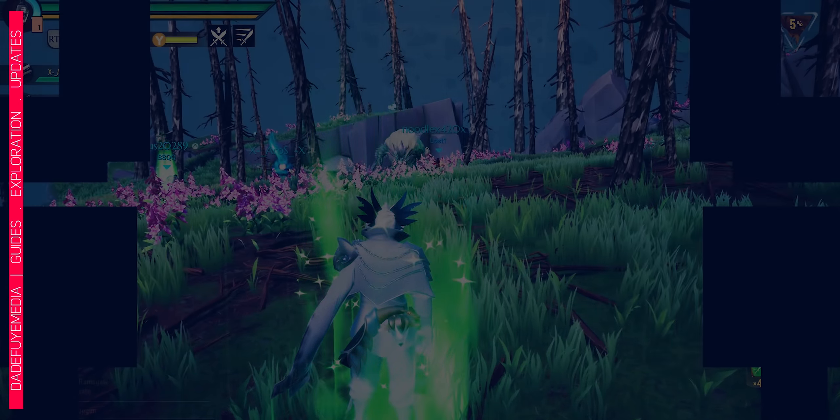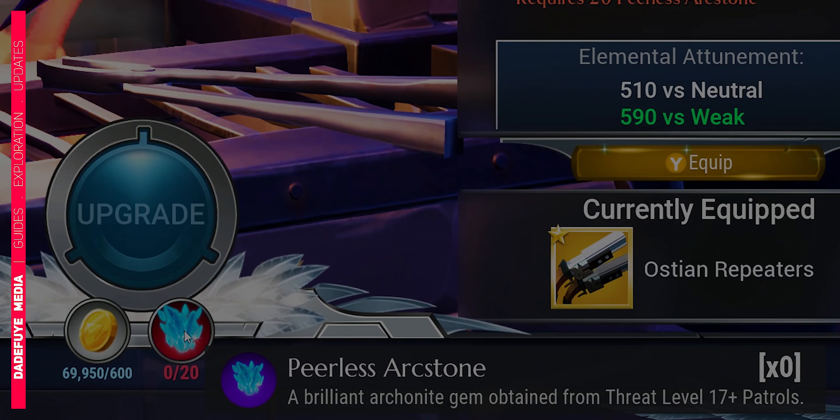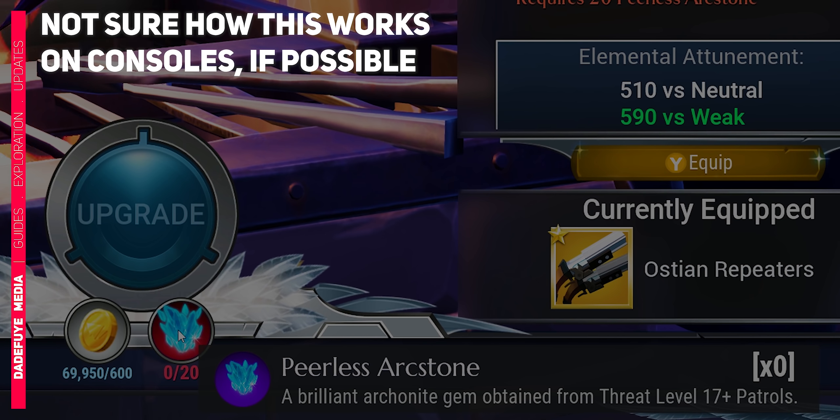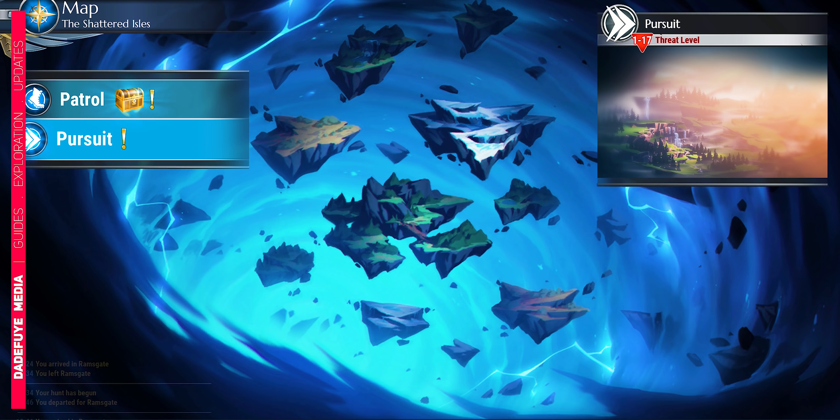Go to either the armorsmith, the weaponsmith, or the repeaters guy, and hover your mouse or controller over the item that has the red hue. It will tell you where that item drops from — for example, it might say this one drops from dire heroics, or this one drops from a specific type of behemoth.